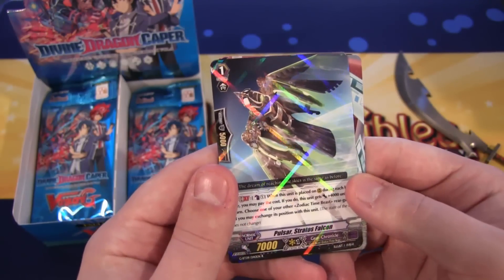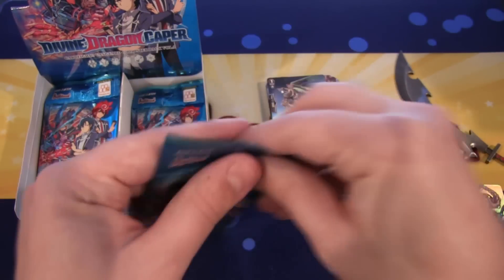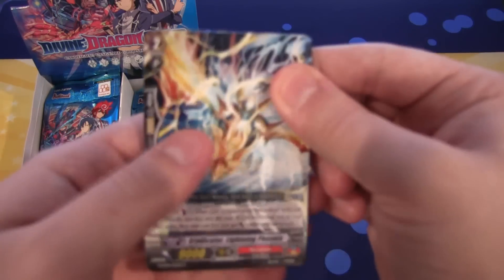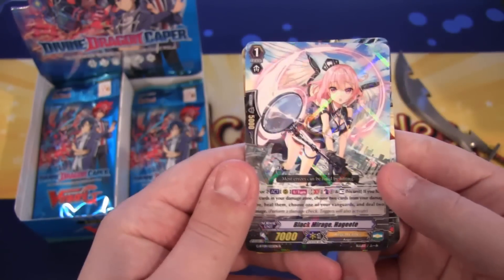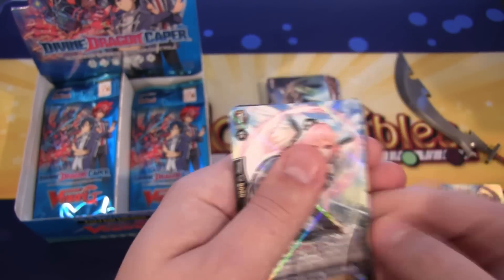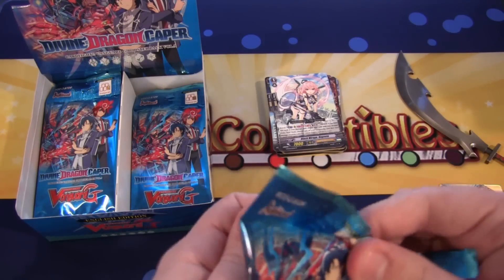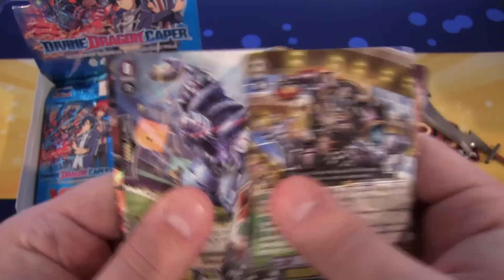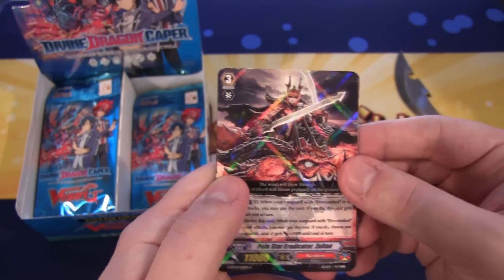The card kind of stuck together. We have a Netherworld card which is Pulsar Stratos Falcon — Gear Chronicle. In Cardfight!! Vanguard you get Stratos; still waiting on our Stratos here in Yu-Gi-Oh land. We have Black Mirage Haggit — that is a rare. And another rare: Polestar Eradicator Zuitin.